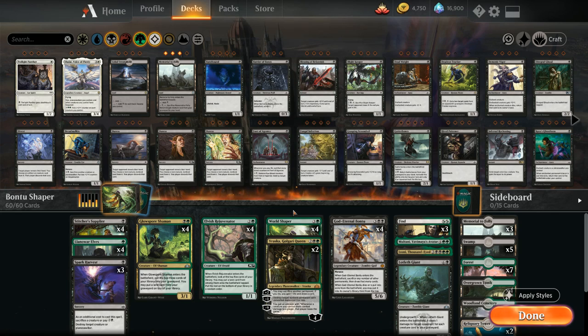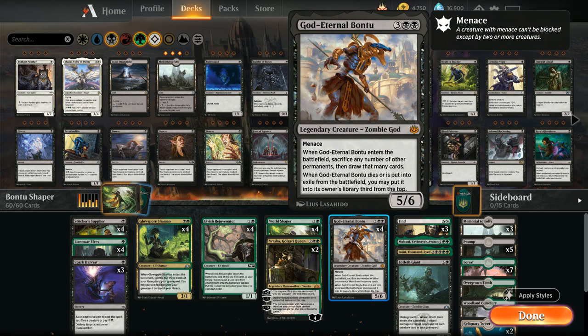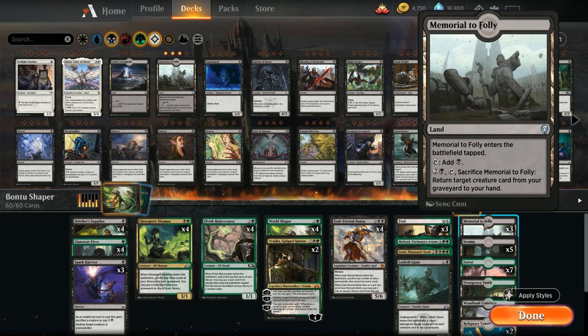All those extra lands can be used to cast expensive spells or sacrificed to Bontu to draw additional cards. We've also got utility lands like Memorial to Folly to return creatures from the graveyard. There's a bit of a graveyard theme overall — let's take a look at the entire decklist.